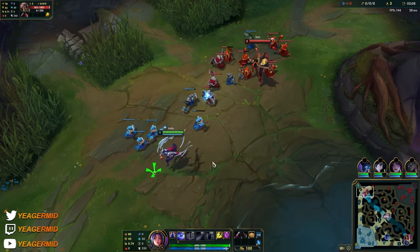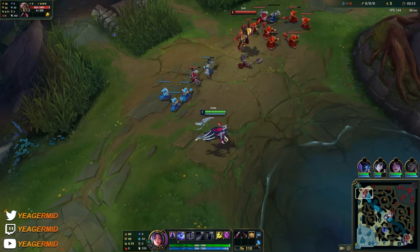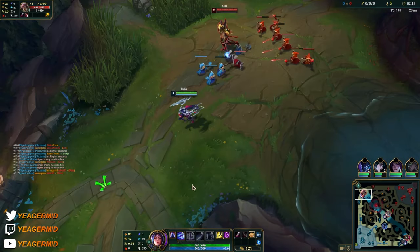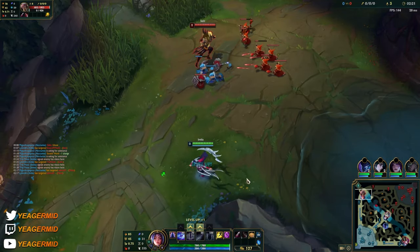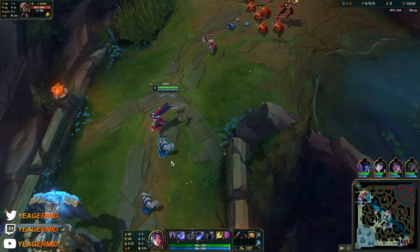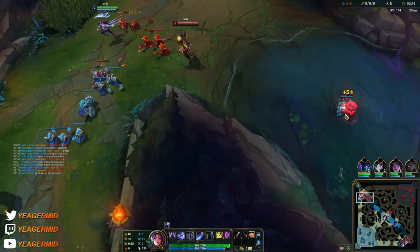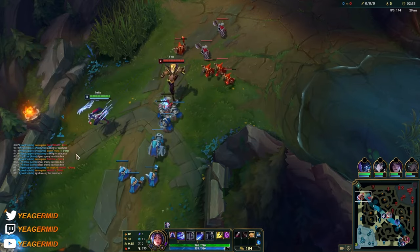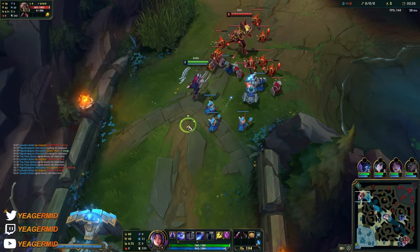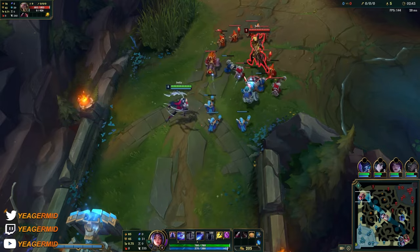Right here it's best if we let him push in the wave, which he's doing. I'm just going to stay back and chill and I'm not going to overextend for a minion and risk getting CC'd. You want to bait out his E — if you can walk in and out of range to force him to use it, that'd be nice, but if you do get caught you're going to take a lot of damage.